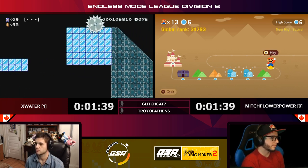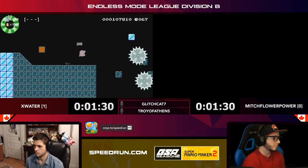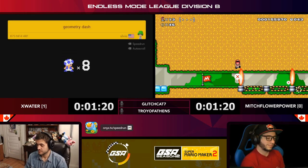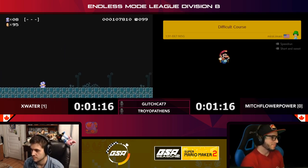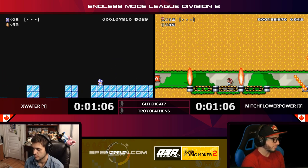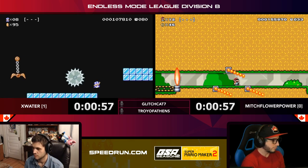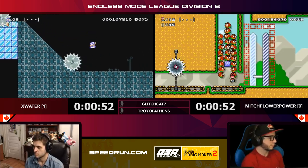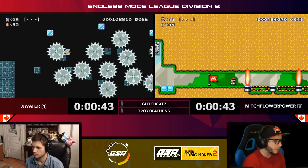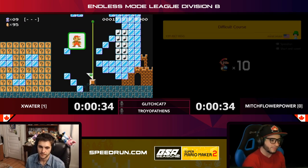X Water needs this — needs this clear right now, got to keep that tie going. He's really carefully plotting his course out. He didn't beat the auto scroll — that's so tough about auto scrolls; every moment counts, you don't have time to sit and size up your next leap. With about a minute left X Water has to clear this. It's a short level though — definitely the better strat to stay here and try it. And he got it! He did not have time to try his luck elsewhere. We are tied, folks.